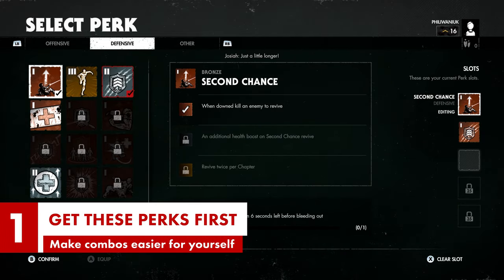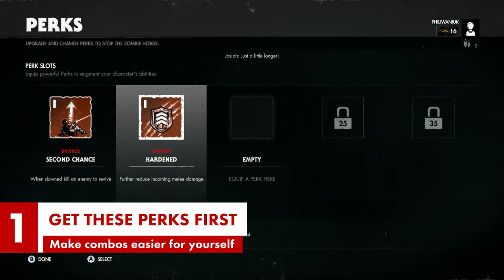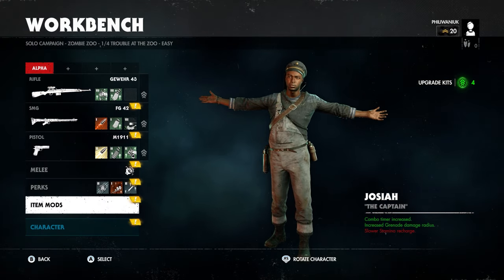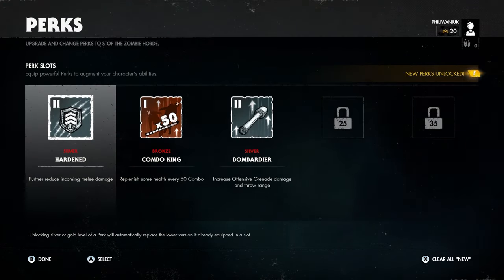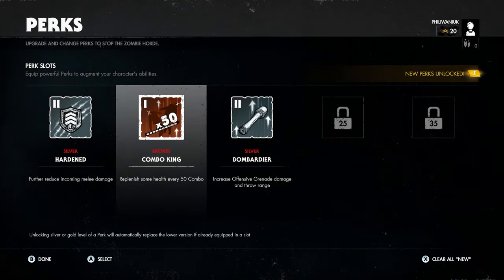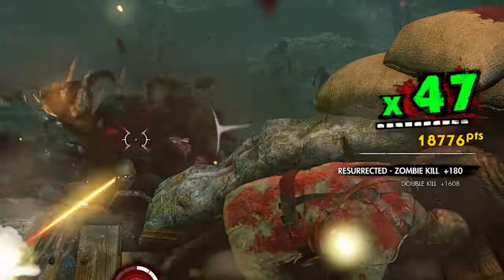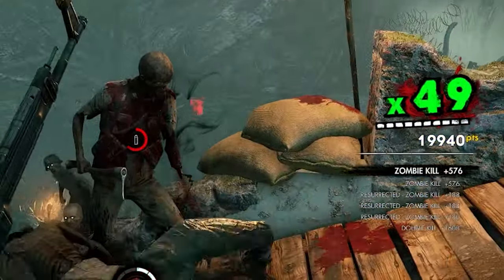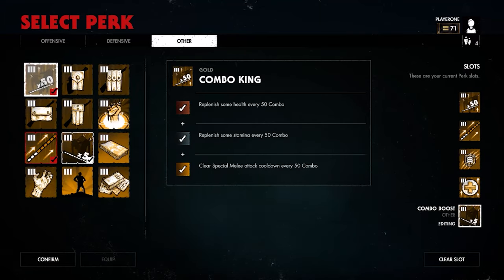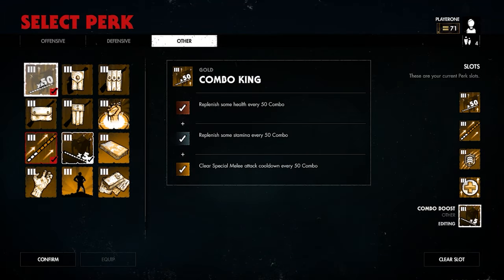So much to unlock, where to start? Well, levelling up will give you more guns, upgrade kits, perks and a general aura of otherworldly proness, so that's a good place to begin. And in order to do that, you'll want to get some big combos going. The longer you go on hitting zombies without missing or before the timer between hits expires, the bigger your XP multiplier will get. It's central to unlocking stuff, so let's focus on it.